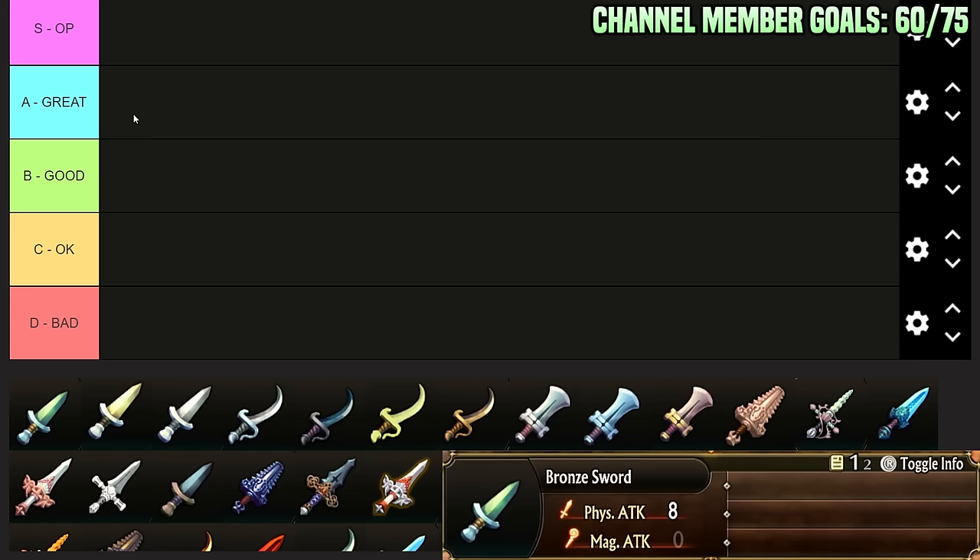A-Tier swords are always good to run — always better than most things — and typically should be used if there are no S-Tier swords available. B-Tier: these are just generally good, your basic swords that fulfill most roles most classes can use well. C-Tier: these can be swords you use early that get upgraded into better things later on. They're just decent; they don't really make it into the endgame. D-Tier are swords you want to get rid of as soon as humanly possible.